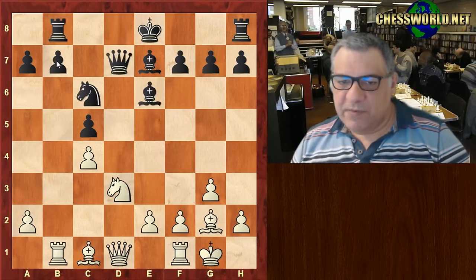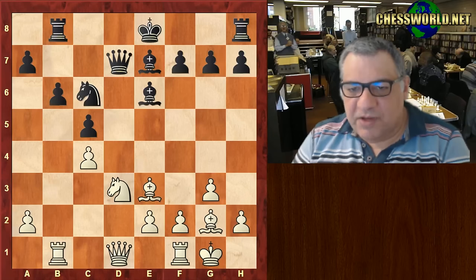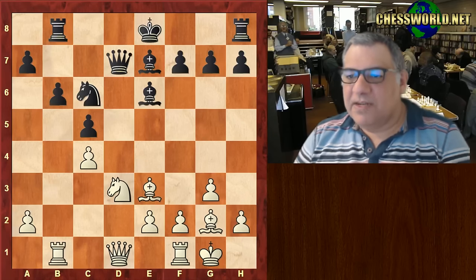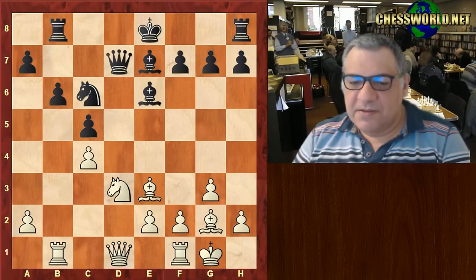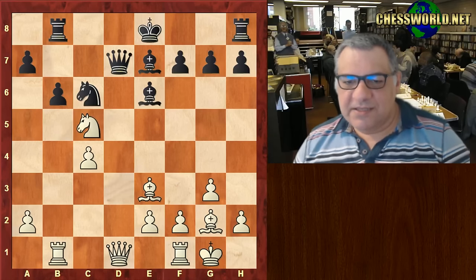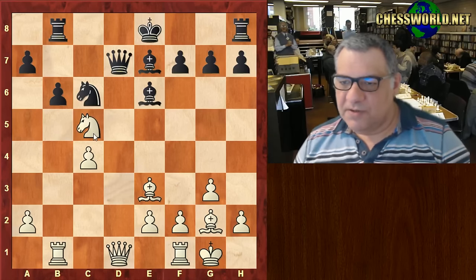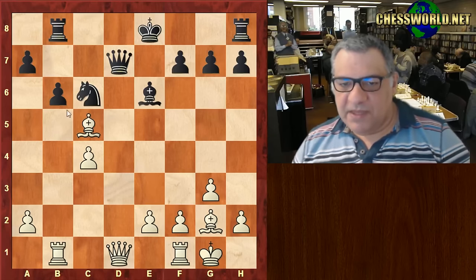So instead, Knight takes d3. We have Queen d7 reinforcing the diagonal, Bishop e3 hitting c5 again, b6. But there's another issue emerging - can you see what Nakamura plays? I'll give you five seconds. Okay: Knight takes c5, a nice tactical shot.